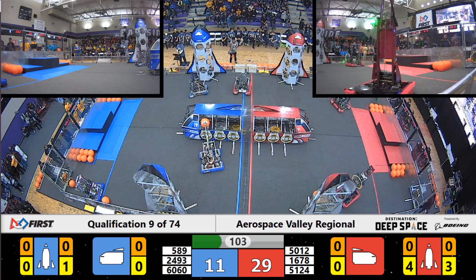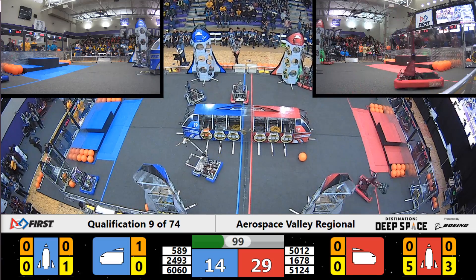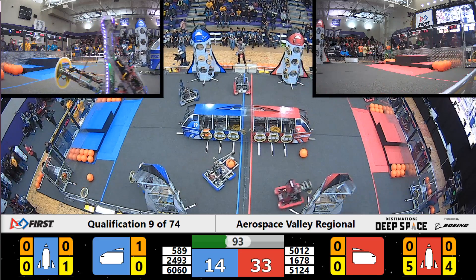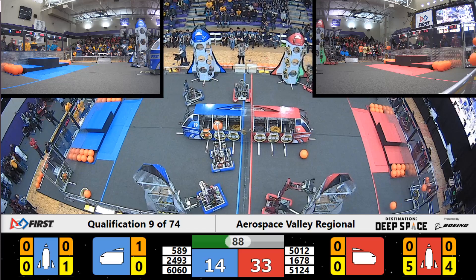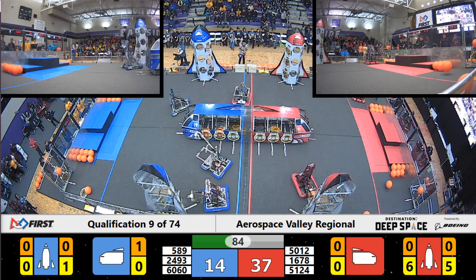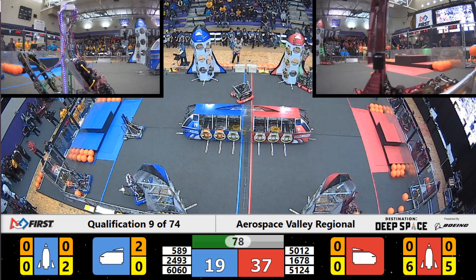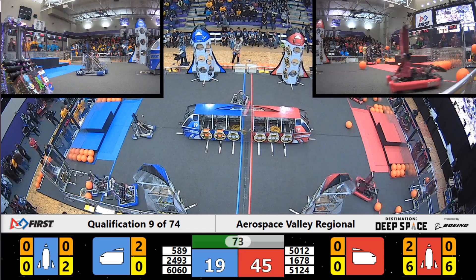On the Blue Alliance, Robocon trying to put cargo in. Their alliance partner 6060 trying to clear out a path. On the Red Alliance side, Griffin Gear has got the rocket filled with hatches. They're going to start on the cargo now. They have to get six cargo in there to get that extra ranking point.